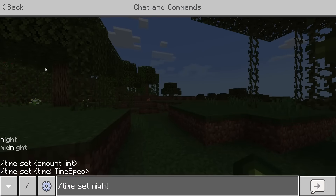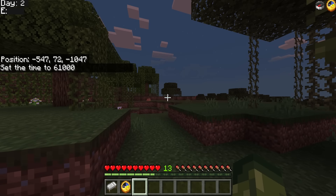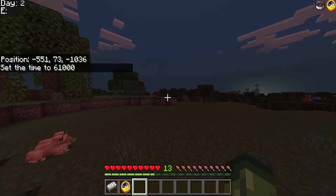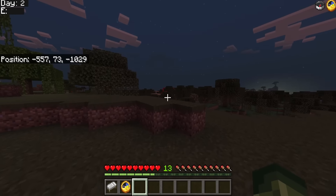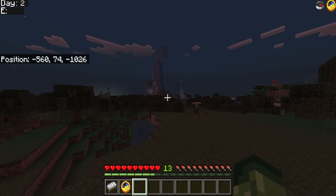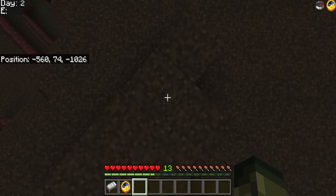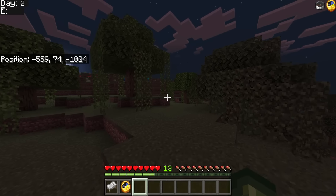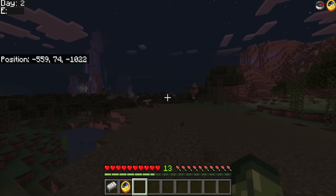So we do forward slash time set night — the clock spins and goes to the other side, which indicates that it's night time. It's really helpful when you're doing a bunch of mining — it's like, okay I've done a lot of mining, but what time of day is it? I don't want to be coming from negative 64 all the way up just to see if it's daytime or not.